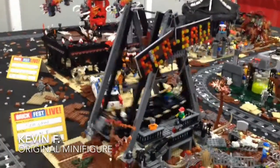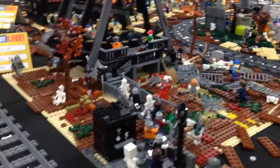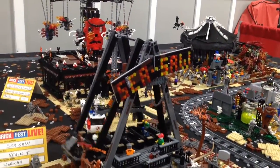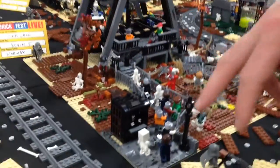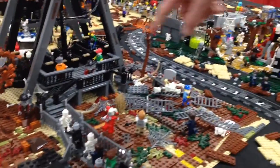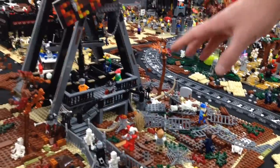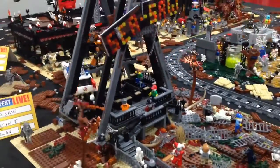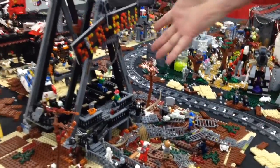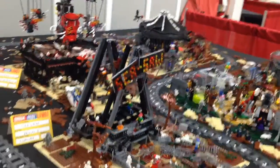We have another ride from the Haunted Fairground — this is the Seesaw made by Kevyn F. I tried to make it like it was abandoned, and there's an entrance right here where people are getting on the ride. Here is the exit, but the thing is, people are entering but they're never exiting again. So whatever happens on the ride, well, you can guess.